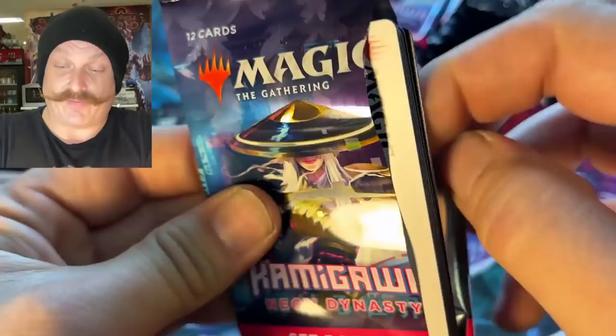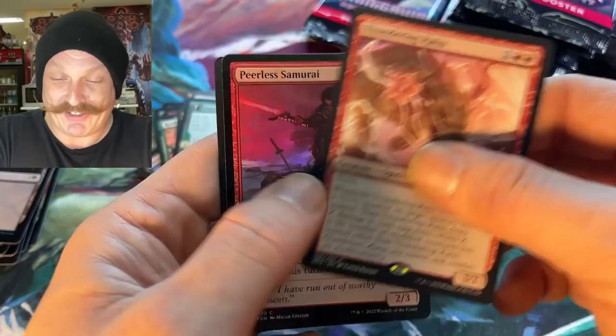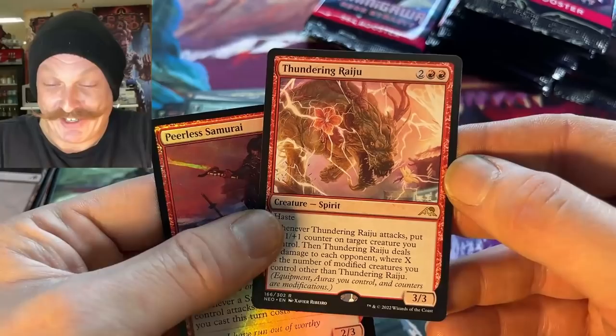We're at like 13 minutes — I'm going to start picking up the pace. You got to check the art card — who cares, you have a signature. All right — Skull Winding, right in the rare. Who cares about the rare? We got a list card here — look at this thing.